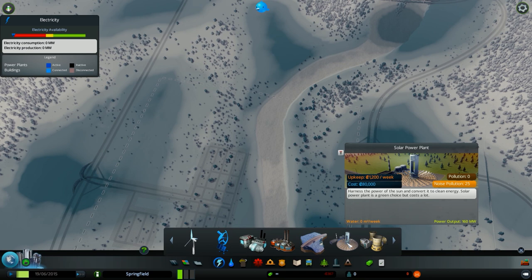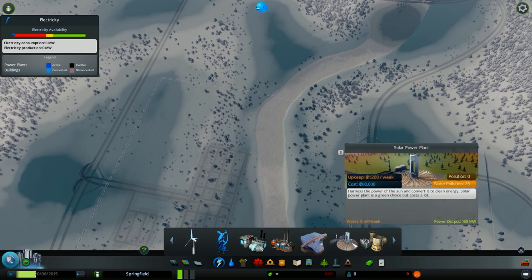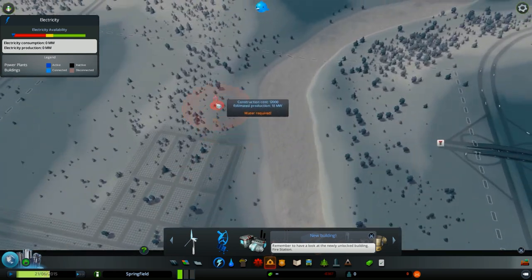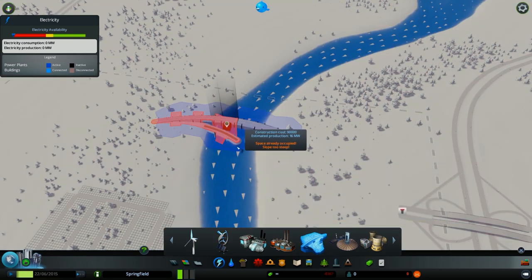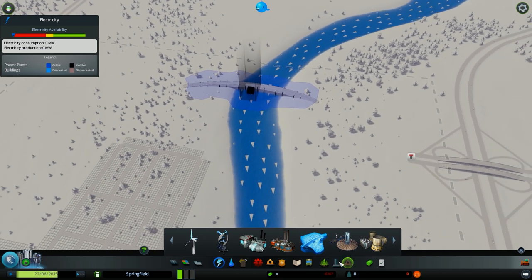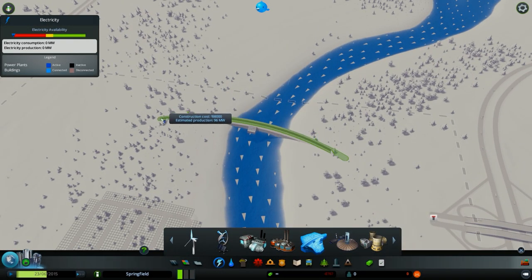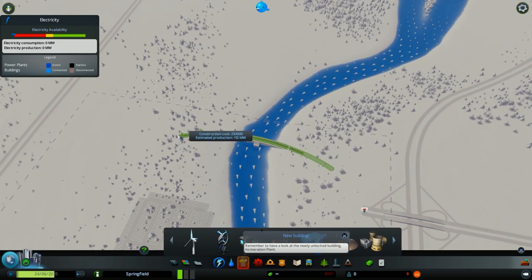The solar power plant produces 160 megawatts and the nuclear power plant produces 640 megawatts. The building that can produce the most energy is the hydro power plant — it can produce from zero to 1,600 megawatts. Of course it's dependent on a river. As you can see in this placement, I'm not getting 1,600 megawatts — I'm only producing 96 megawatts. It's really dependent on the river: the bigger the river, the better.